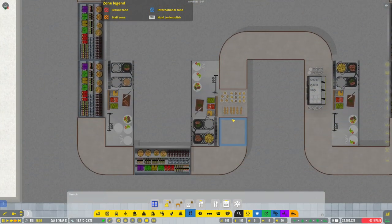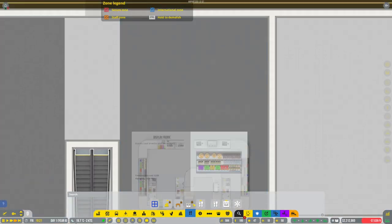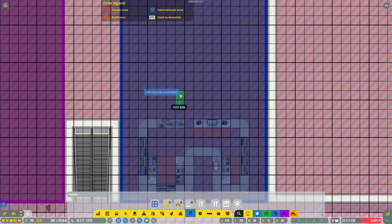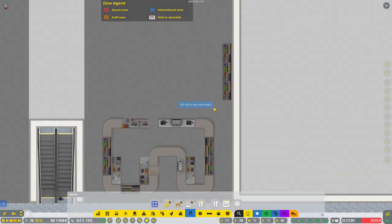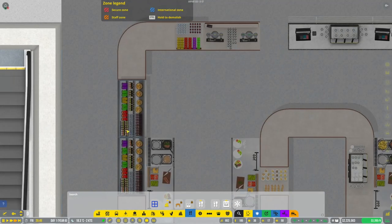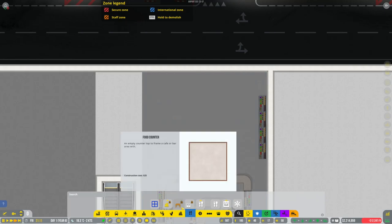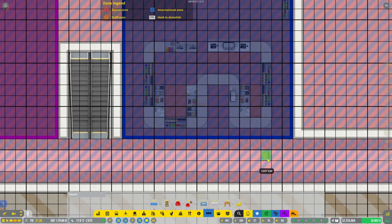We can add more fridges throughout the facility but we've got the cooking stations. Adding a few fridges up around this side — a few there and one more. Staff will be working here. Now we need tables and chairs — let's grab these ones, they look a little interesting. Running some tables and chairs up here.